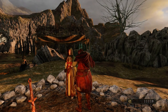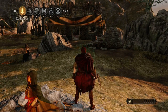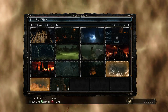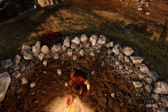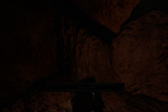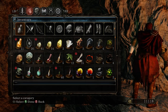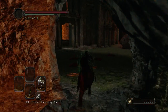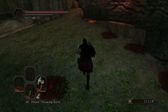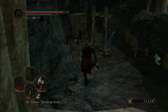And that'll be the last Estus Shard. Let me check — I did not get another chunk, so no upgrades just yet. I'm just going to do the final section of Seldora because I do want to activate the Bonfire down below because it's the quickest way to use Ornifex once I have a few more souls that I want to run her way. I do have the Poison Throwing Knives equipped. One option, if you're here, is instead of heading down those stairs, you can just make a jump from right there, and it'll take you to the same place either way.